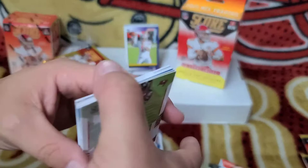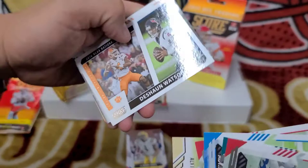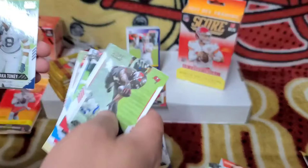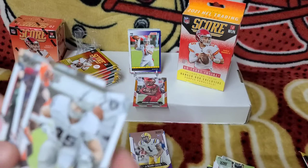Second pack: Chris Godwin, Travis Fulghum, Adrian Peterson, Matt Ryan, Alvin Kamara, Deshaun Watson, Anthony Schwartz rookie, Shaka Toney rookie, and then — Tom Brady! King and Drake angle in there too. Not bad for pack two.